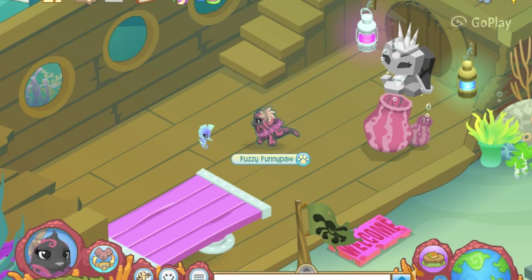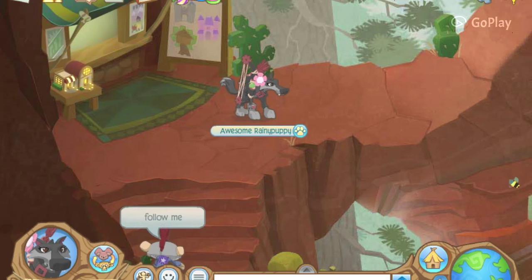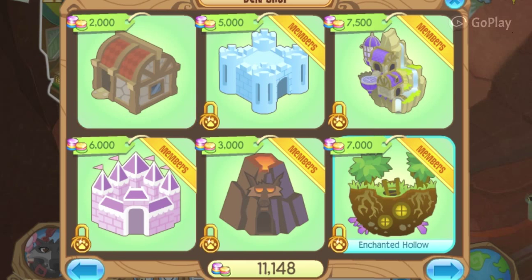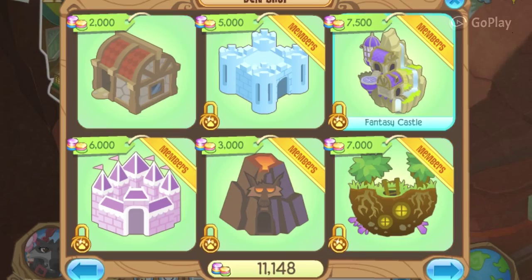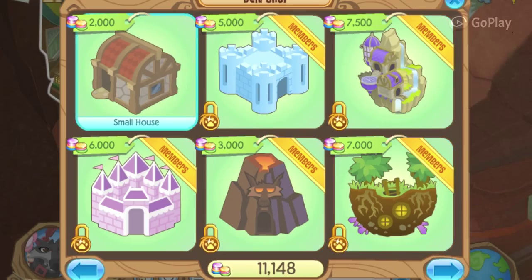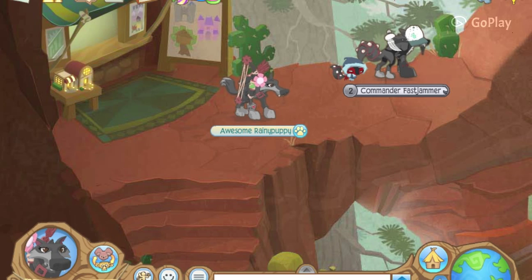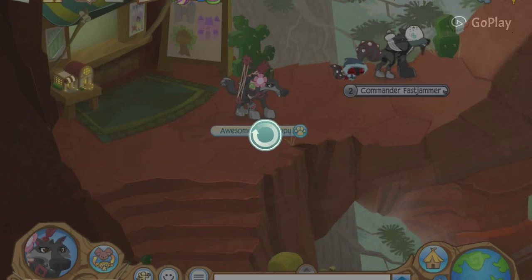I have the sunken ship. Hey guys, so a while back they took down the sunken ship for non-members, and now they just have the small house for non-members. I don't know why they had to take the sunken ship down - that was pretty much the only water den for non-members, which kind of made me sad. But the good thing is I have it.